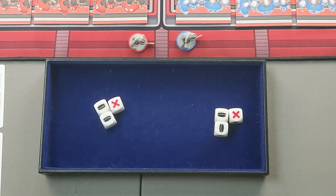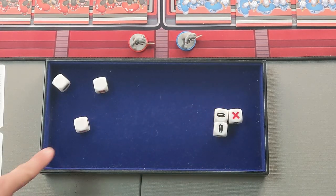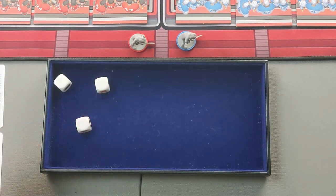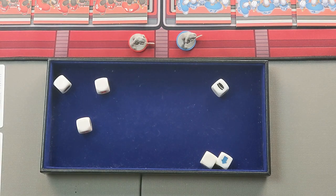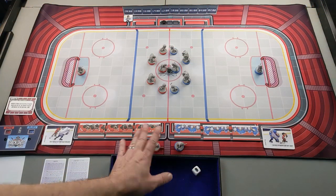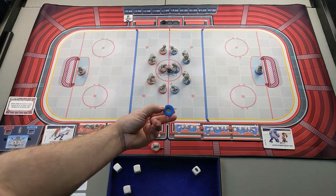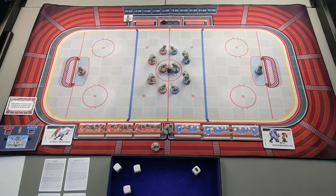We will roll three dice for each team to start the game to see who wins the faceoff. We're looking for either pucks or reaction symbols — whichever side rolls the most will gain possession of the puck. First we'll roll for red Manhattan, and they got no symbols. As long as Newark can get just one, they'll win the faceoff — and they got two. The blue team will start the game with possession. I put whichever team's turn it is between the markers to help me keep track.